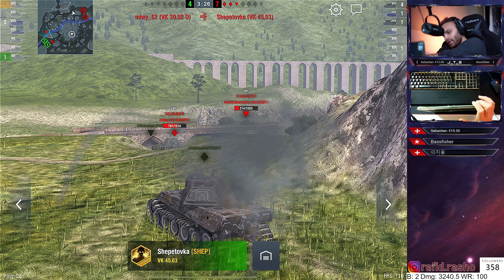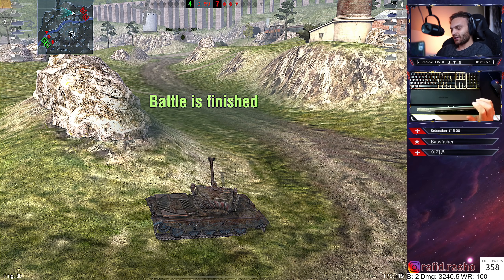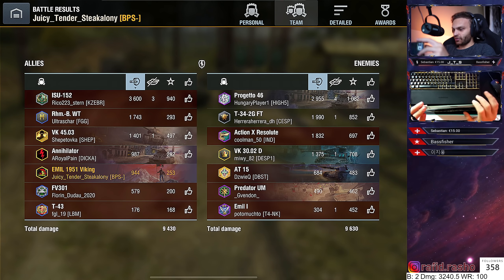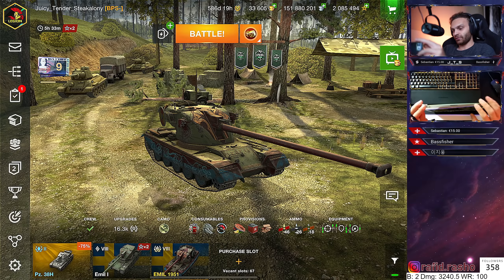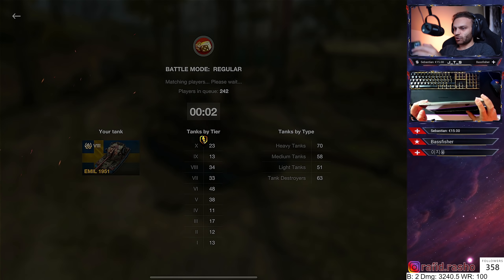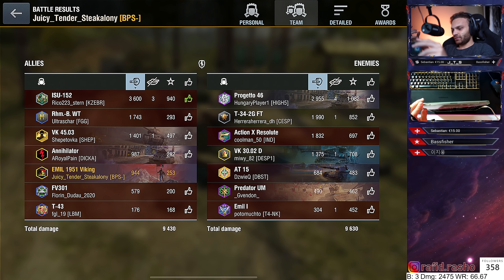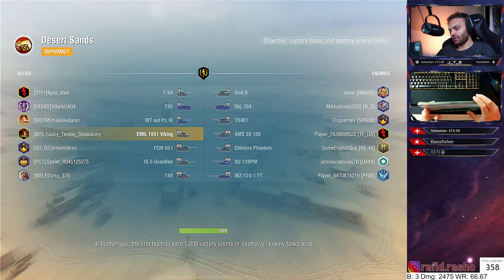Even with the loss and only 900 damage, we didn't really lose credits — that's insane for a premium tank. Okay, this time we're playing on Dernoth, so we probably won't need a bonus round. I don't know exactly where to go — going to the Everside isn't effective because of all the TDs. I'll go to the outside with the mediums and see what we can do from there. The whole team is going to the outside, which is really good.